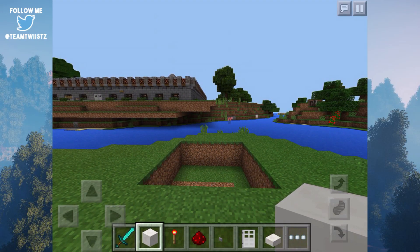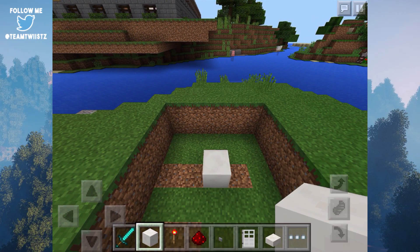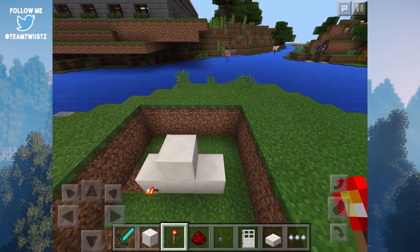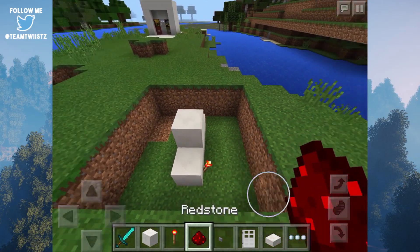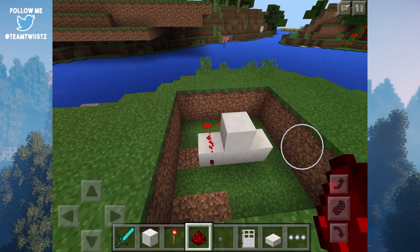So to build this, the first thing you want to do is dig out a 5x5x2 area, grab some blocks of your choice, place one down right at the middle, stack it up two blocks, place two on the other side, grab yourselves a redstone torch, place it on the face of this block, then come on over to this side, place a torch on the face of this block, grab yourself some redstone dust, place it right in front of this torch, wrap it around until you get to the top of the other torch. And there we go — that is one side completed.